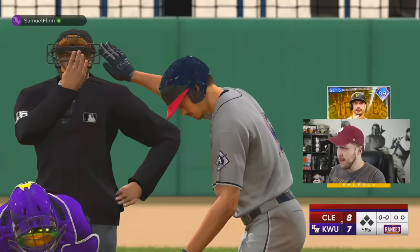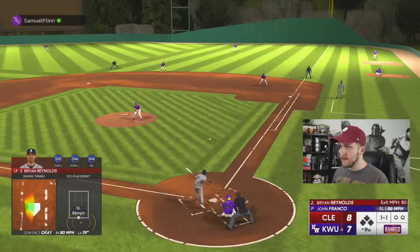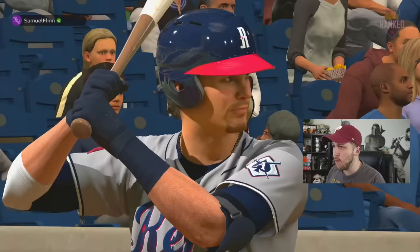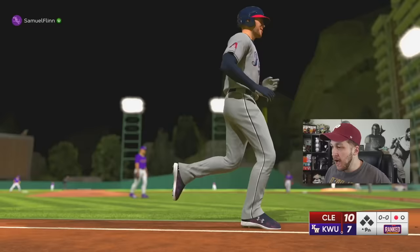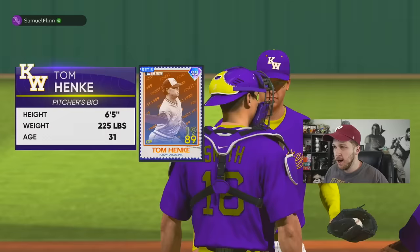Top of the ninth inning, up by only one, and at this stadium that's not good enough. I'm lucky to have eight runs — I have not hit the ball very well today. Bobby Witt Jr. pimped that one too — let me replay just to show off his pimp job. Freddie Freeman — oh my god, how far did that baseball go? 459 feet! We went back to back. Now he's bringing in Tom Hankey — this is one of the tallest matchups ever: Tom Hankey versus Aaron Judge.